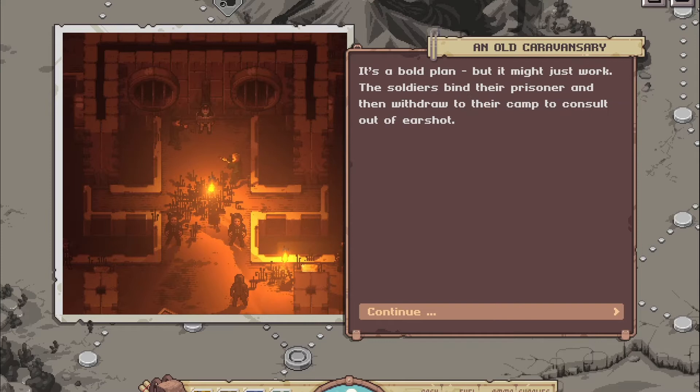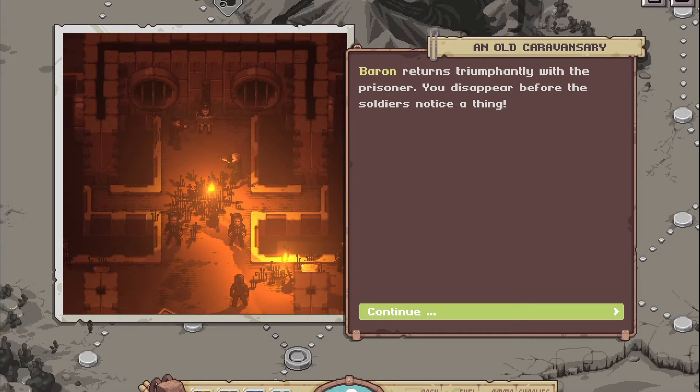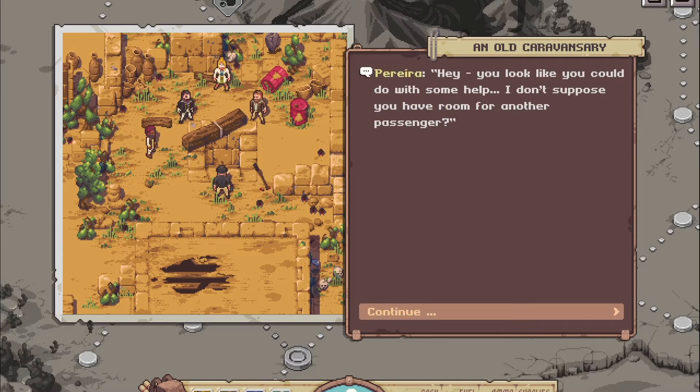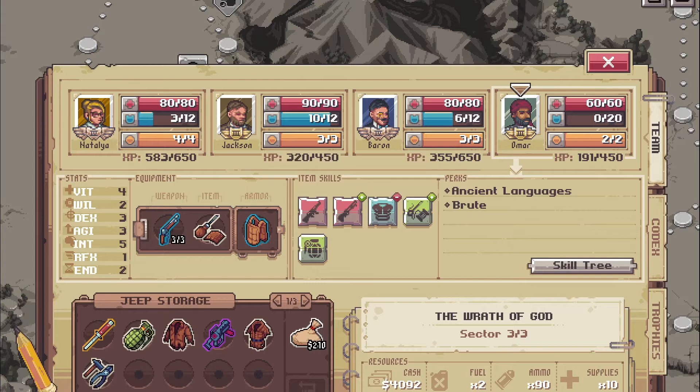We will free the prisoner — it's a bold plan but it might just work. Baron dashes forward from cover to cover until he finally reaches the prisoner and cuts the bonds around the captive's ankles. Baron returns triumphantly and you disappear before the soldiers notice a thing. You release the prisoner from his bonds; he shakes your hands effusively: 'Herrera, thank you from the bottom of my heart — things would have gone badly without you.' He offers to join but we already have our shotgun guy Omar, so we'll stick with him.